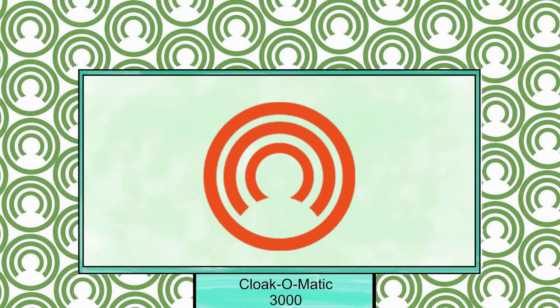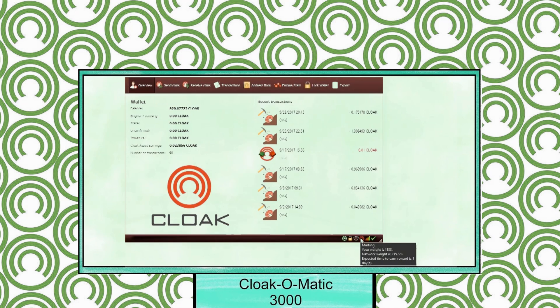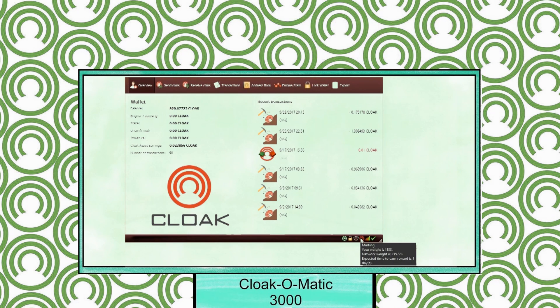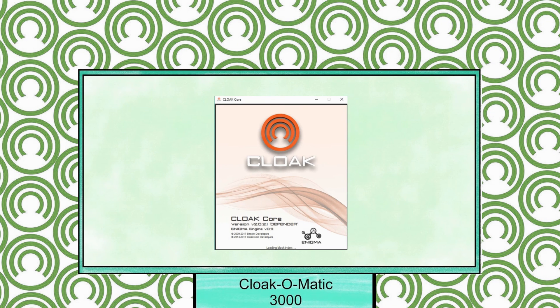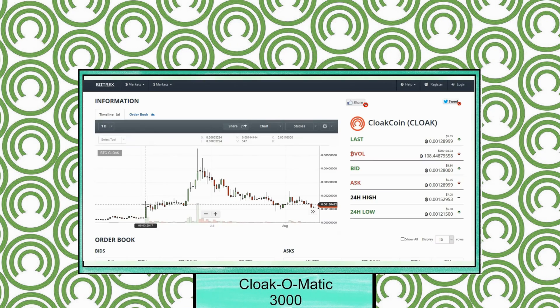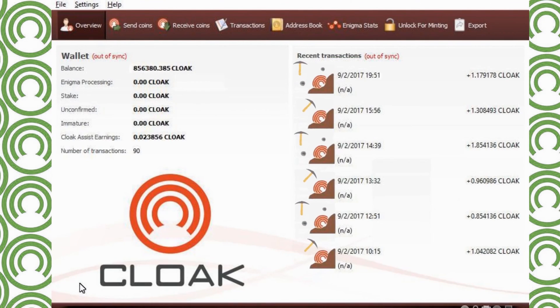With CloakCoin, this weight changes as people get on and off the network. To start mining or minting this coin, first you need a computer or Raspberry Pi. Next you need a CloakCoin wallet from their website. Get some CloakCoin from an exchange and move them to your wallet. You do not need thousands of coins to be a masternode — CloakCoin does not have masternodes. Everyone with just one CloakCoin and their wallet open is a node. Welcome aboard to the network.